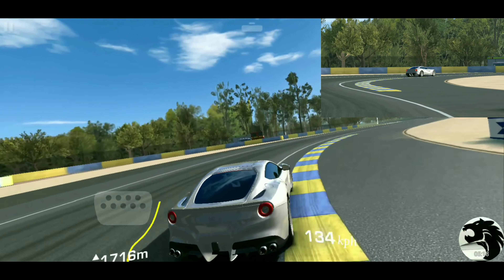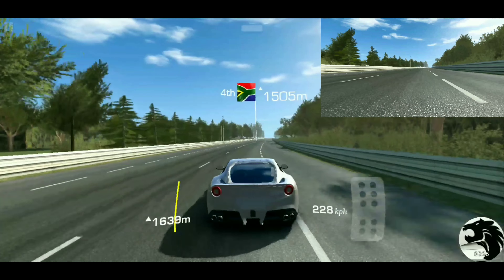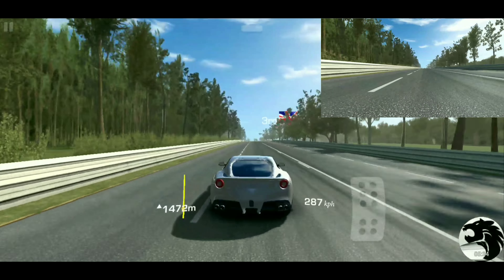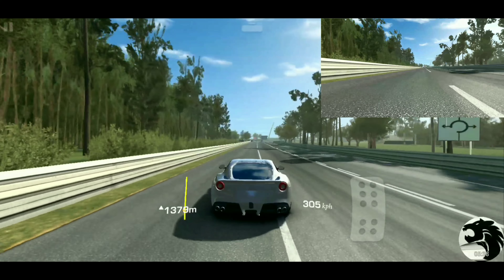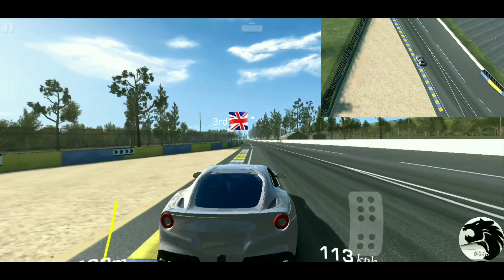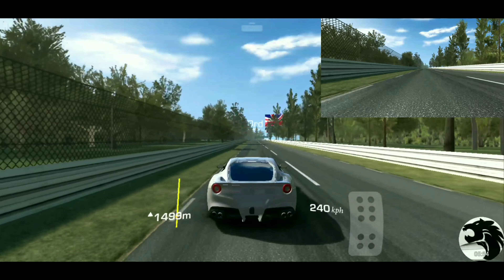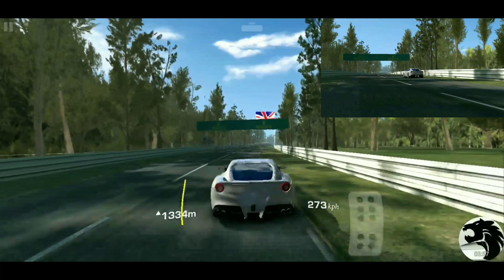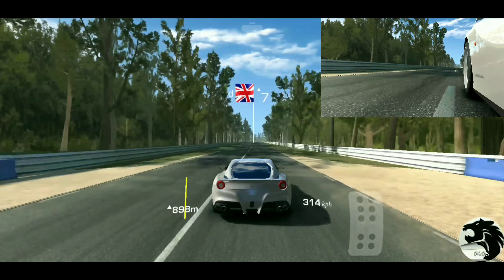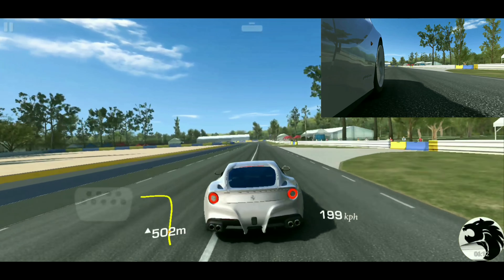The F12 Berlinetta is a gold purchase car. So if you don't own it, a limited time series is a great easy way to obtain this car. You put 216 gold into upgrades but you'll get 50 of it back, and you win the car essentially for free. The car costs somewhere in the 300 gold range — not the most expensive but certainly not the cheapest either. Limited time series is a pretty easy way to grind it out — you have seven days to do it, so definitely try to win it through the limited time series.